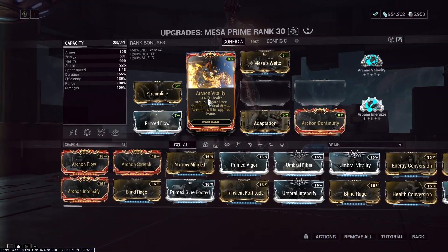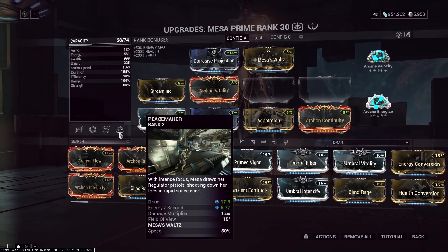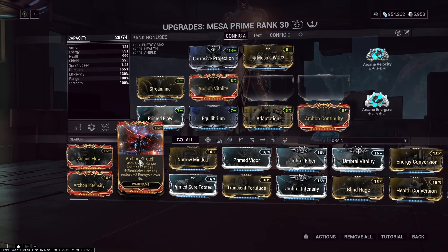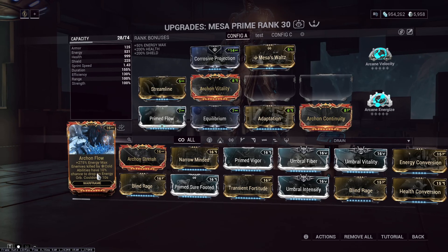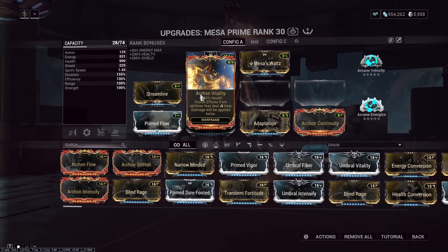Just going over the Archon mods: she can't trigger Archon Stretch because it's a channeled ability with a drain — it's the same thing with all channeled abilities, like even Vazarin's energy per second doesn't work on this. Cold requires you to kill something. You can 100% use Archon Flow on Mesa's Regulators. And Archon Intensify — she can't self-heal even with Gloom, so it's whatever. Heat absolutely applies — so it's up to you.